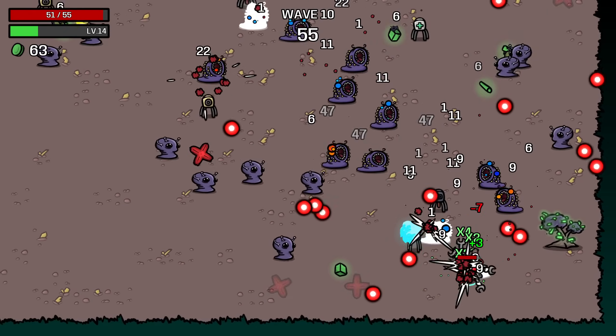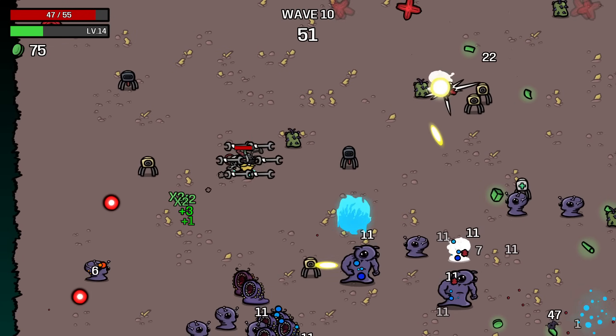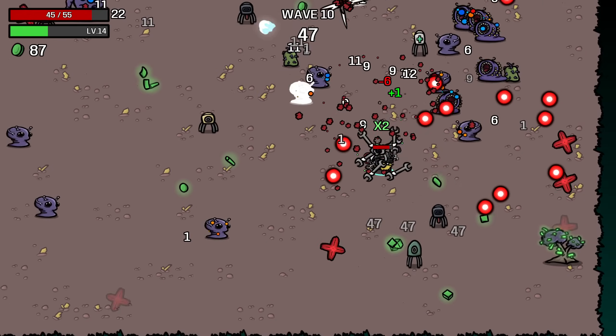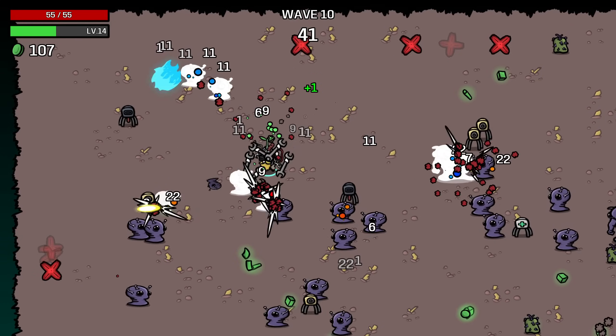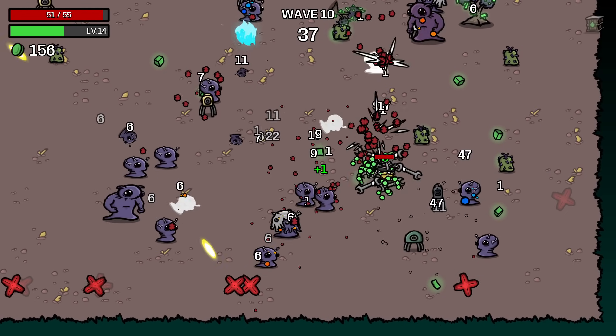This is just the struggle of engineering builds — your single target damage is always going to be really low, so you have a hard time killing specific enemies like loot aliens. With our move speed being pretty high we can outpace these bait aliens, and we just got a little percent damage which is helping our burning damage.